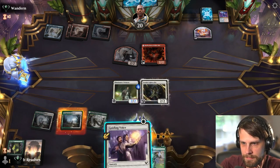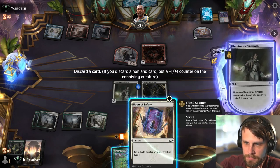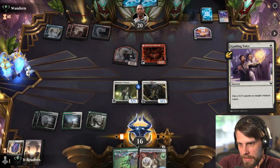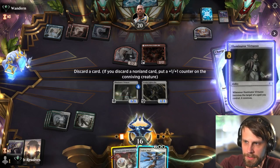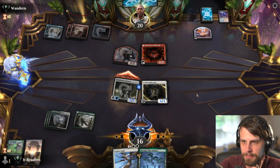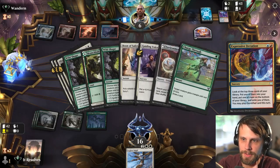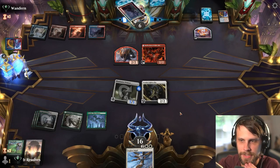Let's go ahead and throw the counter here. I think we have to keep the Charge Through. I'm going to go ahead and give it Trample — though we probably should have waited on that to be fair. We probably should have waited. That was definitely a bit of a misplay in the sense that we could have played the Charge Through after blocks. They may have been inclined to block had they not seen the Trample, so that could have very easily been a misplay.